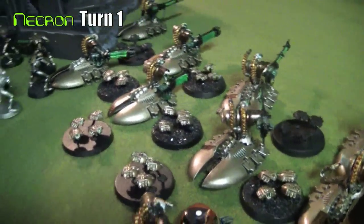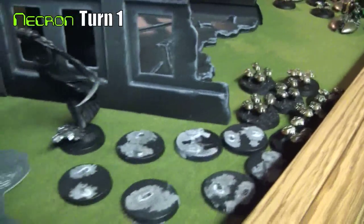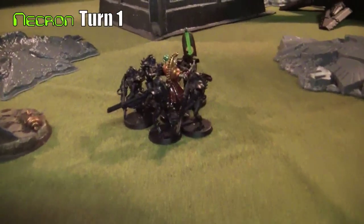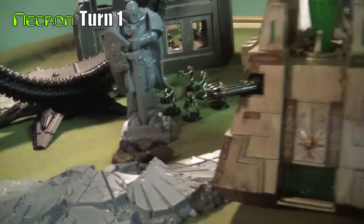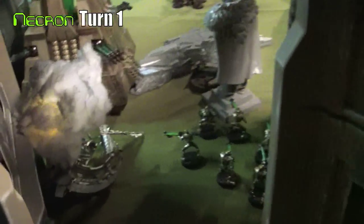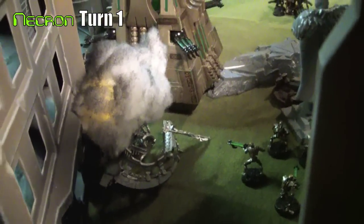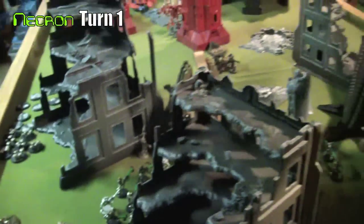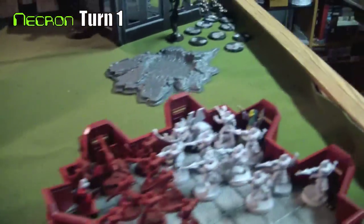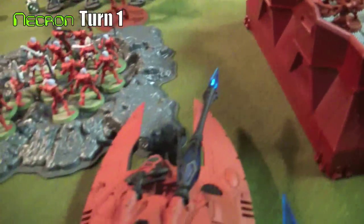On Necron turn one, the monolith spawns a bunch of scarabs and they all surge forward along with the C'tan Shard. The lord with the close combat guys — really tough units — deep-struck forward. The lord in the destroyed command barge has to start walking now. They all move forward, and the Eldar are getting ready for these charges.